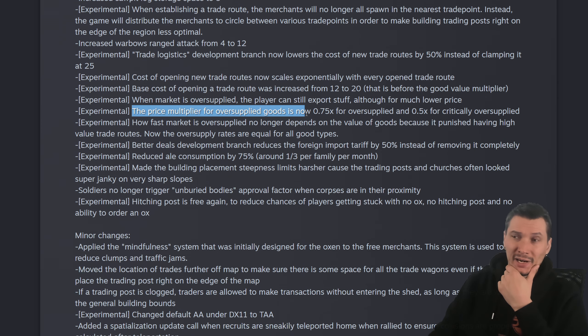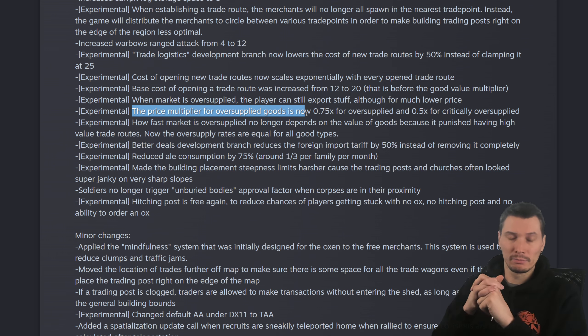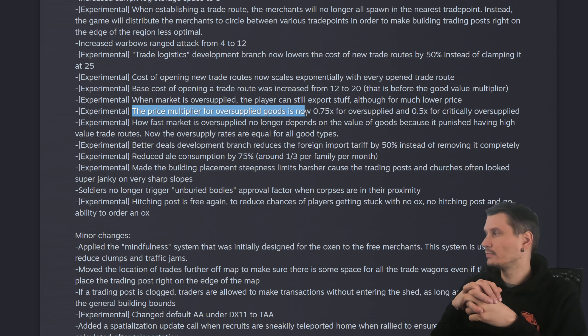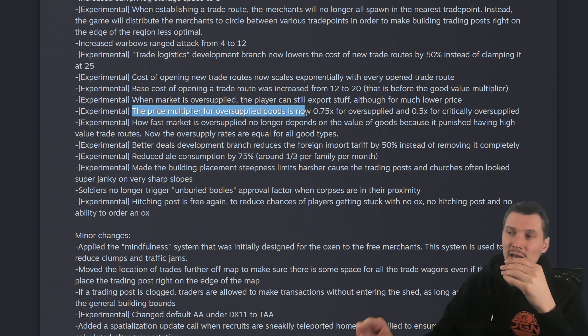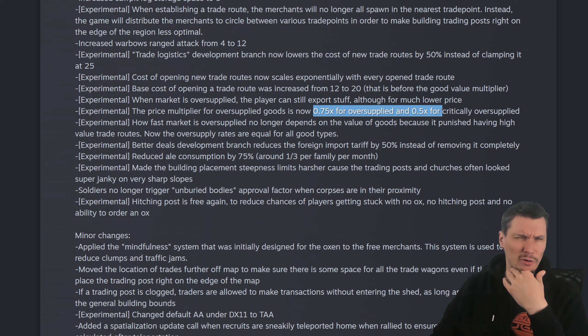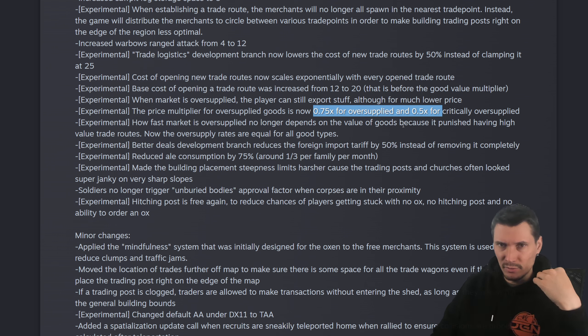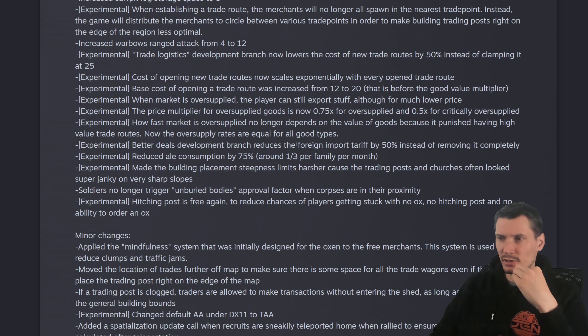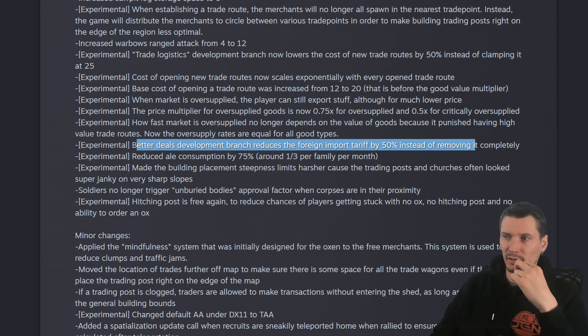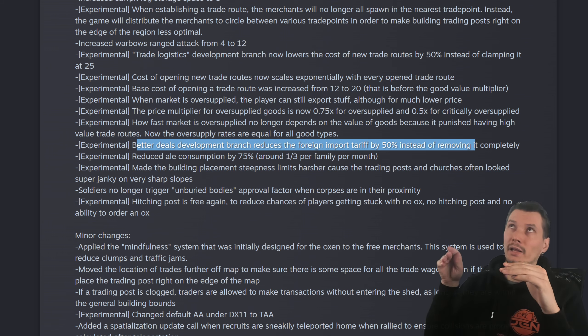Oversupply pricing is a little better now — it's not like you sell 100 firewood and the price drops to zero. The price stays pretty strong; I've barely seen it drop for one or two items maybe, but you can still get rid of your items by selling them off.